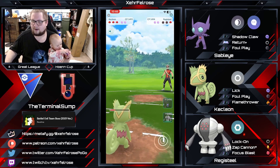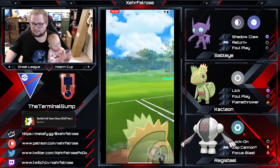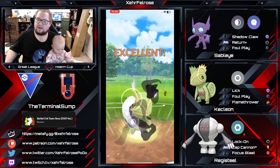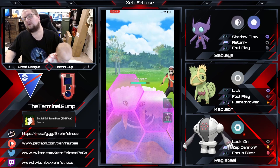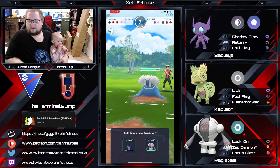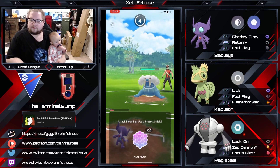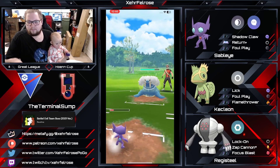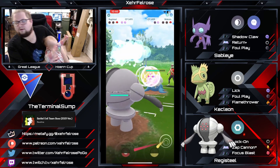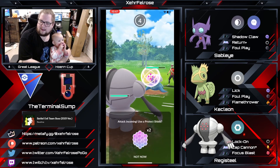We're going to get to a move. The opponent has a Walrein, and Terminal Sump has a Registeel with Zap Cannon and is able to fire off a charge move. Going to be able to easily get to enough moves, especially up a shield, with the Registeel. You could probably even call a bait here. I think that would be the thing to do — bring in the Sableye to force the opponent to throw energy, which is a very smart play. Then come in with that Registeel looking to get that Focus Blast, Zap Cannon.